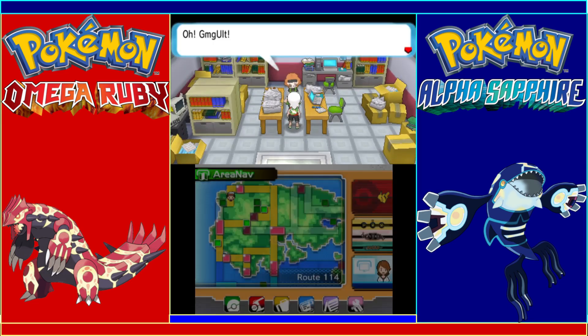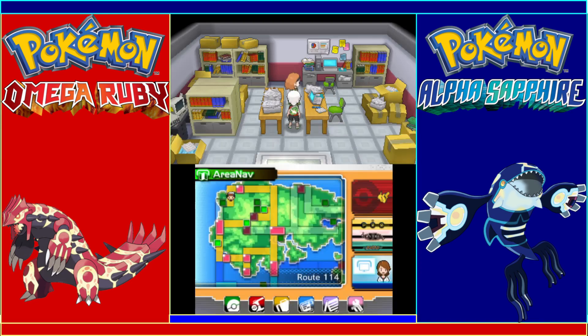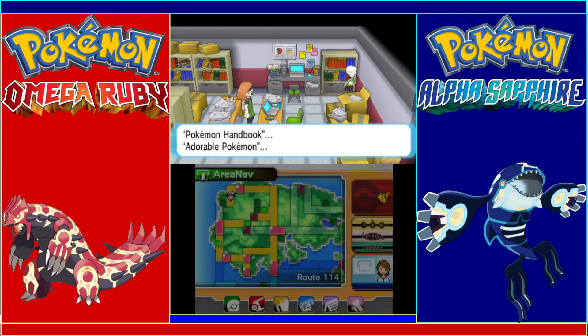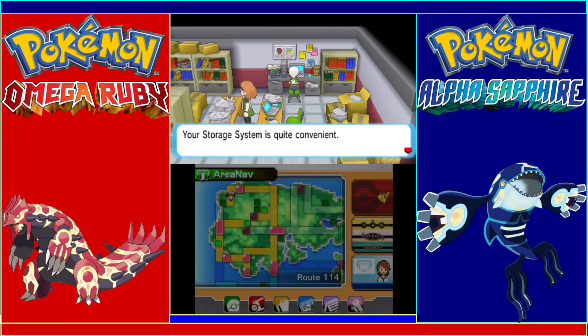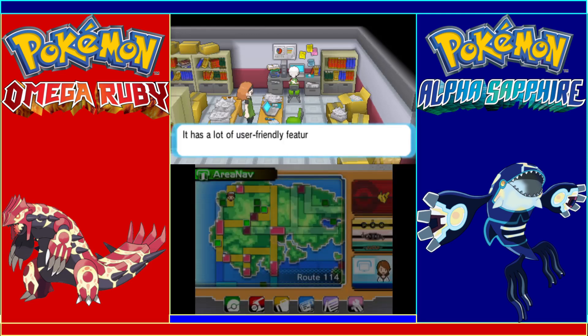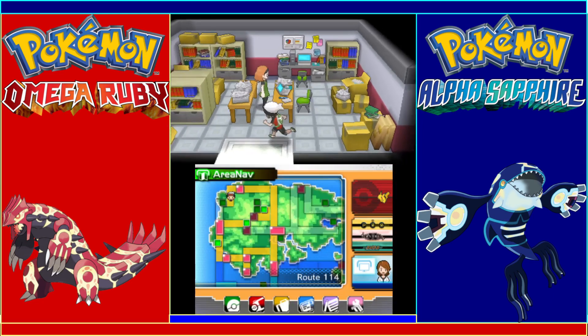Lanette apologizes for the mess — she gets absorbed in research. She asks us to keep it secret and in exchange we get a Skitty Doll for our base. Pokemon Handbook — adorable Pokemon. Her storage system has a lot of user-friendly features that make it fun and useful. It looks like someone helped her with the storage system, and map owners are displayed on the monitor.